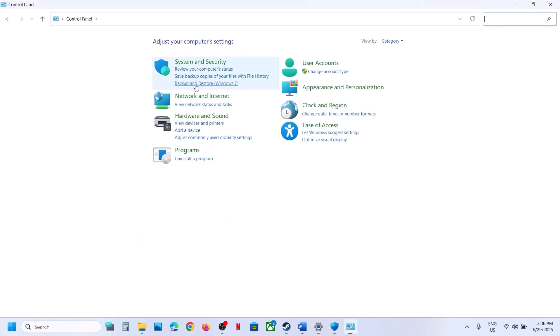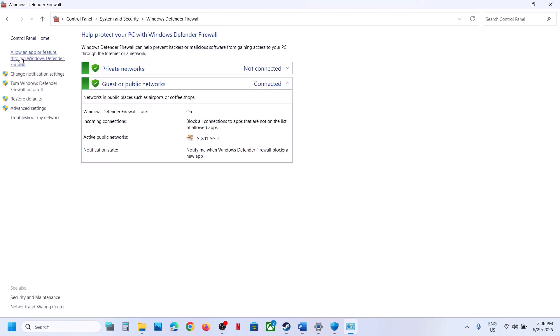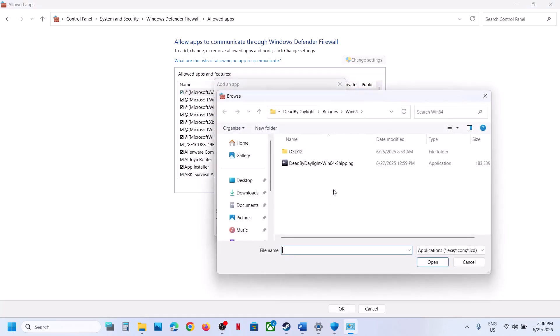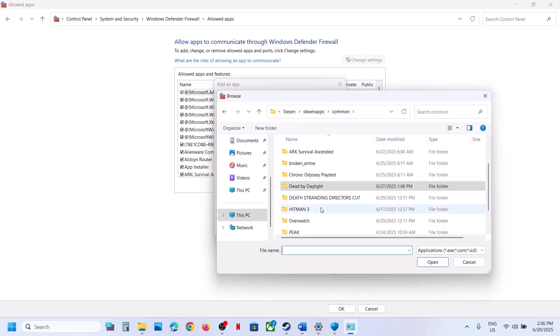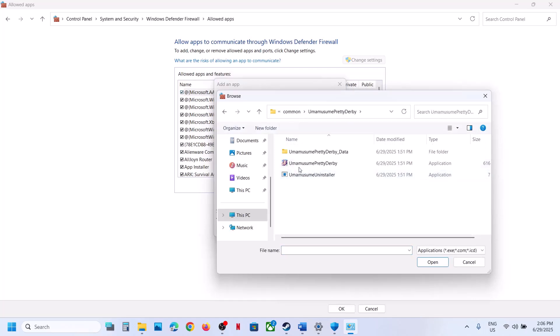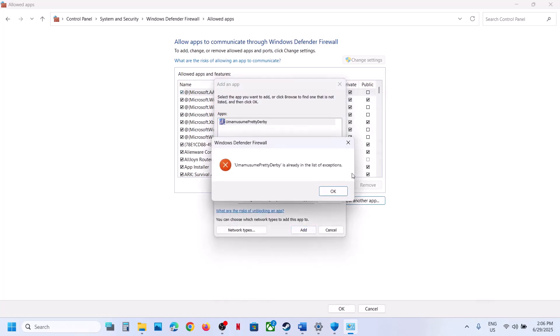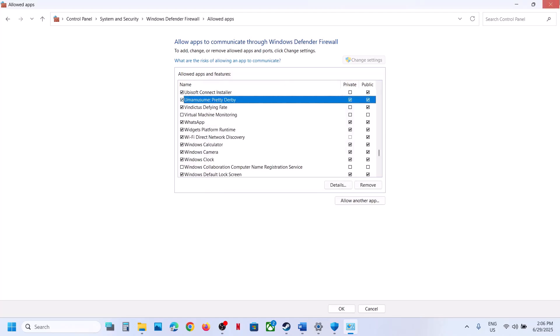Now type Control Panel in the Windows search box, open Control Panel, go to System and Security, then Windows Defender Firewall. Click Allow an App or Feature Through Windows Defender Firewall, click Change Settings, click Allow Another App, click Browse, navigate to the game installation folder, open the game folder, select the game.exe file, click Open, and then click Add. In my case the game is already added.